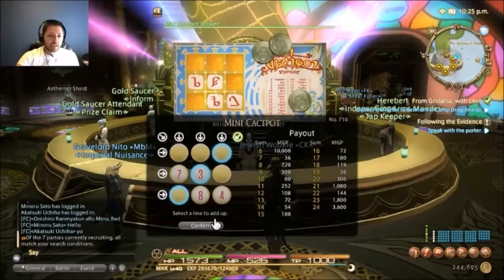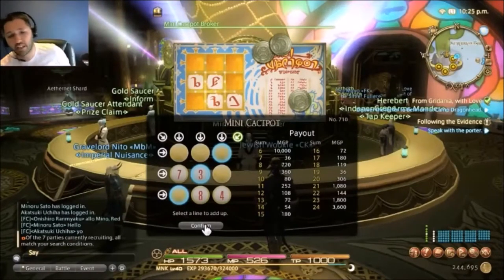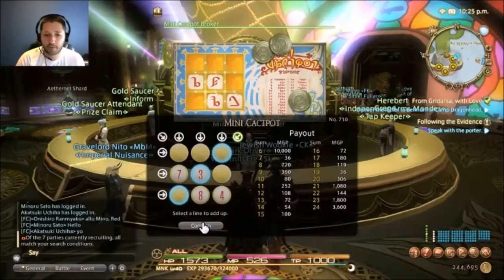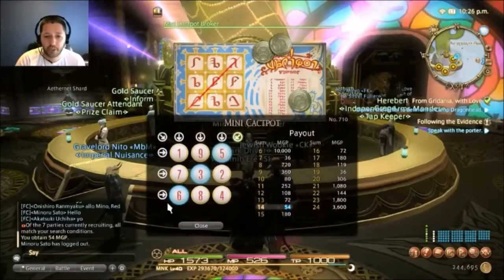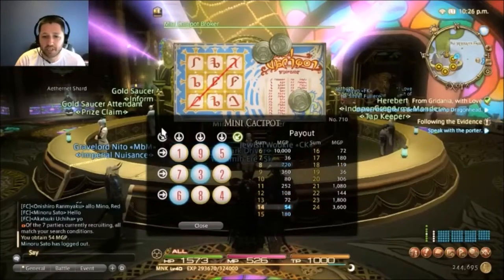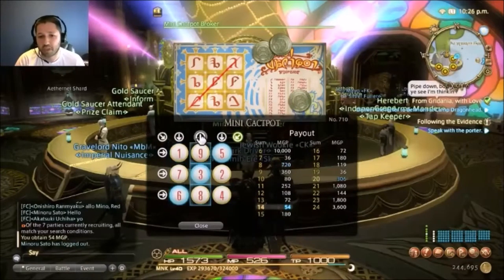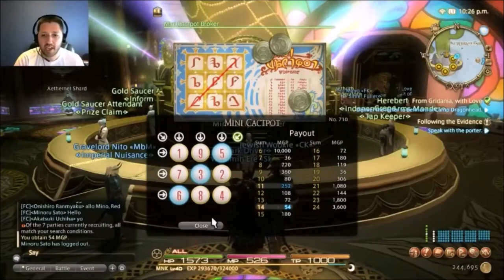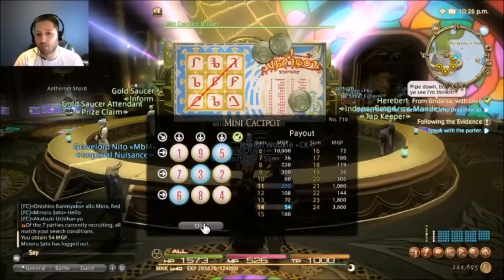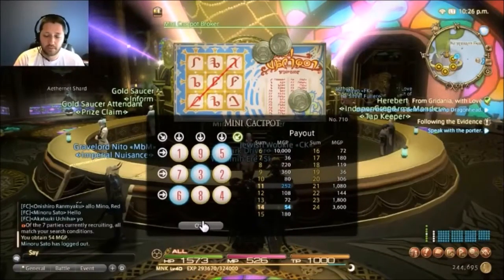I'm going to select the one row that could still contain a six, since I'm trying to hit a big winner and have eliminated the other rows. You can go online to verify, but I'm making the choice that gives me a shot at a high sum. The result: not a big winner. Looking at the full card, the maximum I could have gotten was 720 MGP — this card was just not one you're going to win big on, and that's part of the game.